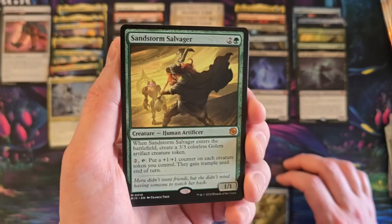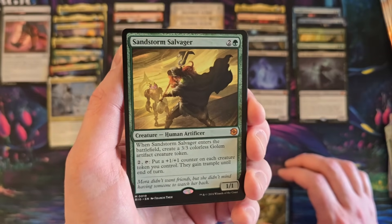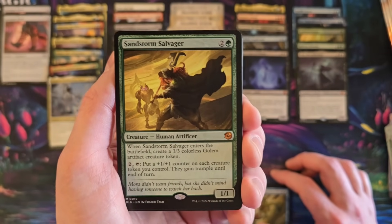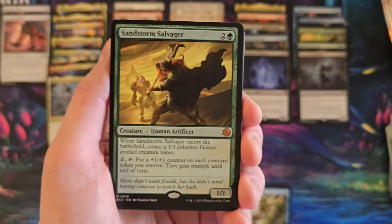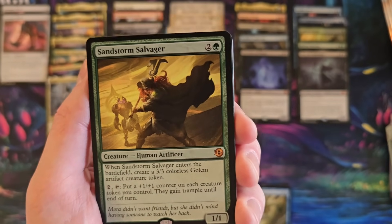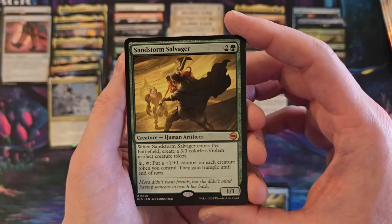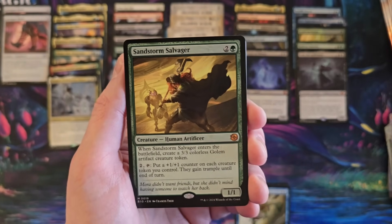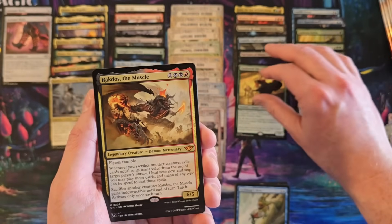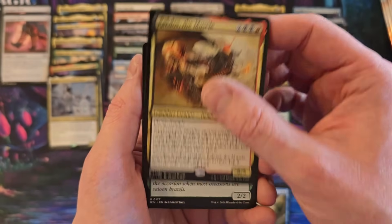So, actually, they almost made them better pulls. All of Thunder Junction, folks, is an exercise in interesting marketing. Create a golem on each creature token you control, then they gain Trample — not bad. Rakdos the Muscle. I am glad I'm getting a nice selection of mythics here — besides even the count of them, just getting different ones. It's awesome.